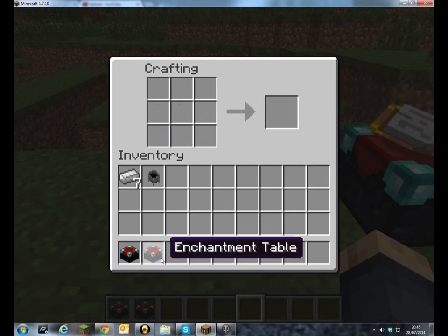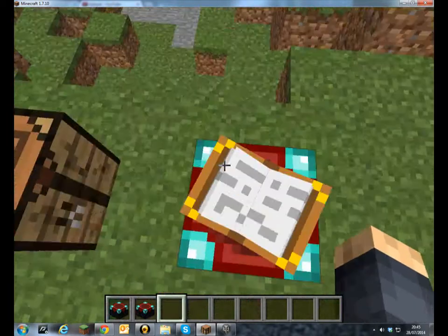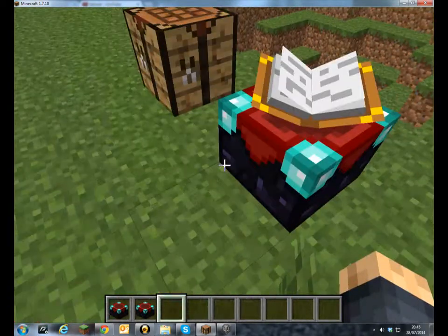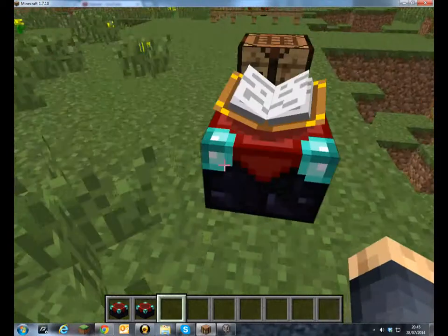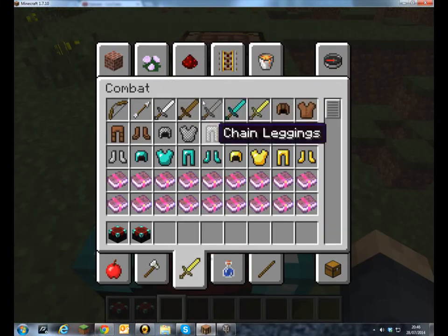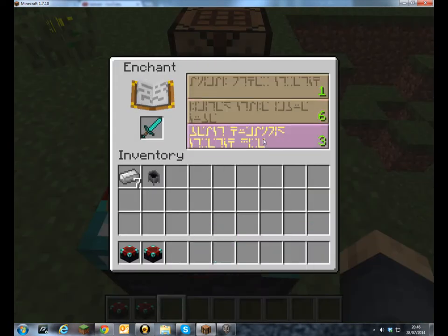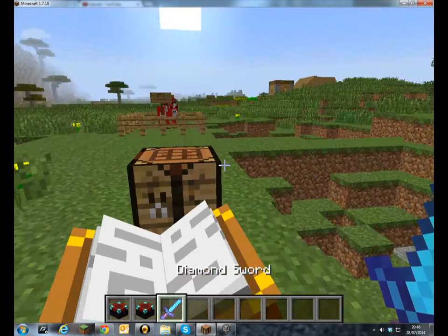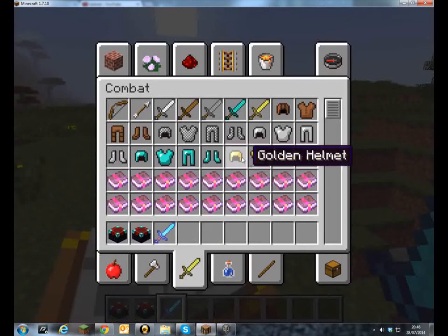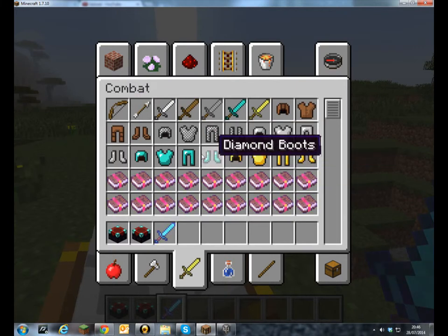To make an enchantment table — the book, just if you are wondering, is this little part here and it actually faces the way that you are going around, so it just lets you read it at any point. And you enchant stuff by just going into it, clicking, and I got Sharpness 1. You can get all sorts of different things on it, and yeah, that is how you enchant things.